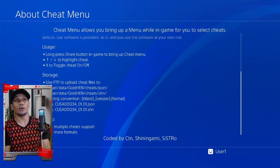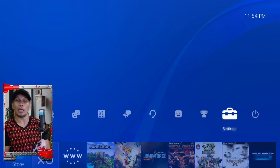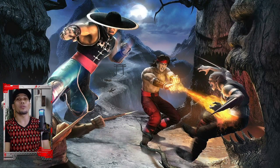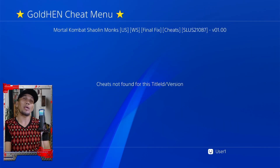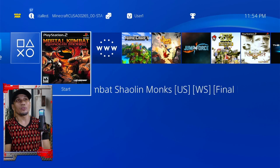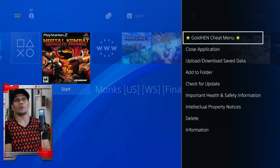Let's go ahead and show you how to access the cheat menu. I don't have any kit menu for any games but let me show you how to access it if you have one. Load the game, and in the game press and hold the Share button. If you have any kits you will be able to access them there. Browse the options using the directional button, or you can highlight the game, press Option, and you'll have the GoldHEN cheat menu.